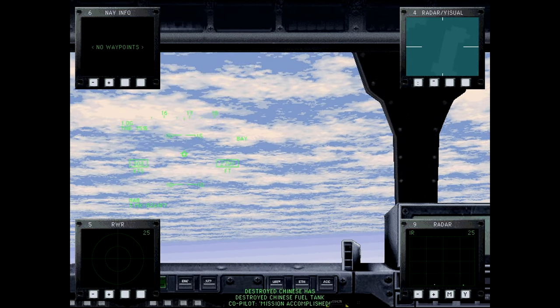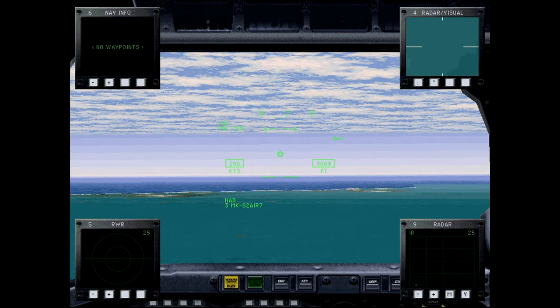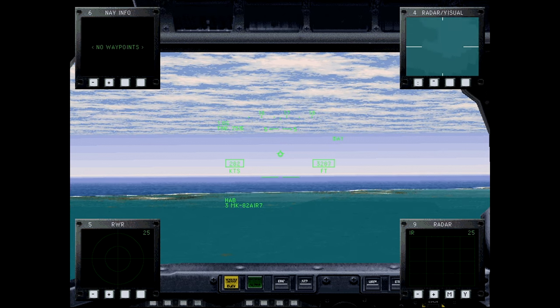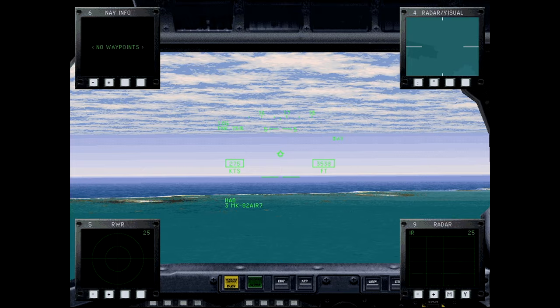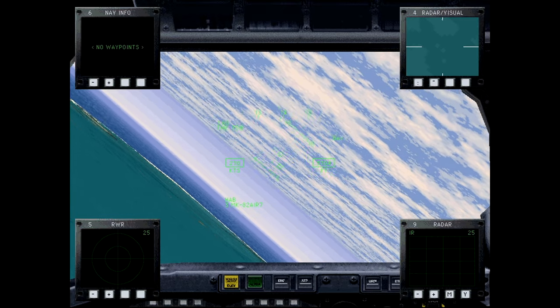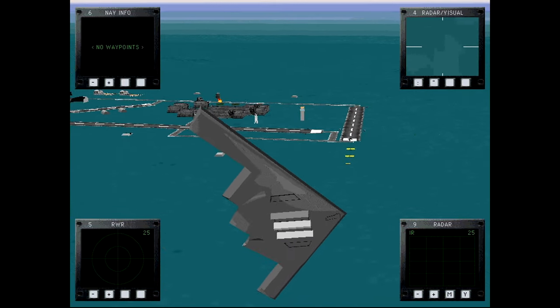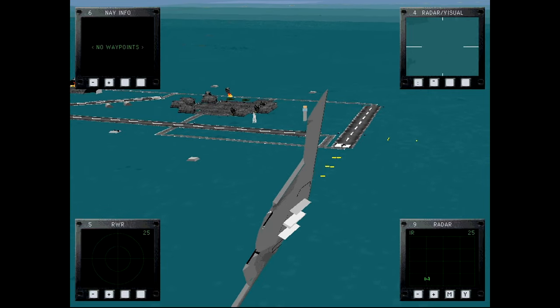The B-2 is also capable of deploying the Massive Ordnance Penetrator, a giant bunker-buster — essentially the 'mother of all bombs' for hardened targets. Two MOPs can be carried, each at 30,000 pounds and taking up an entire weapon bay. The AGM-158 JASSM cruise missile has also been added to the arsenal, and a new version of the Long Range Standoff Weapon will give the B-2 standoff nuclear strike capability. There is also discussion of retrofitting B-2s with long-range anti-ship missiles, as the Air Force is already retrofitting B-1s and B-52s.